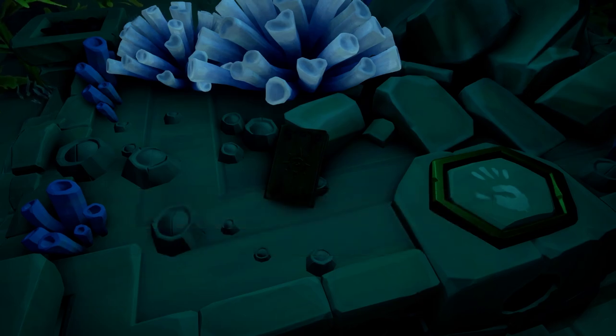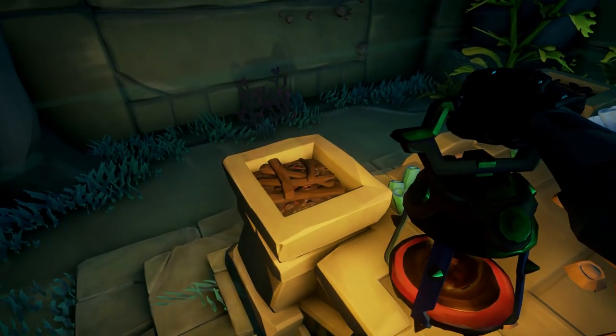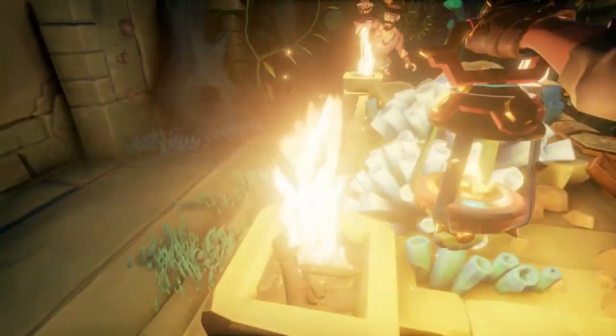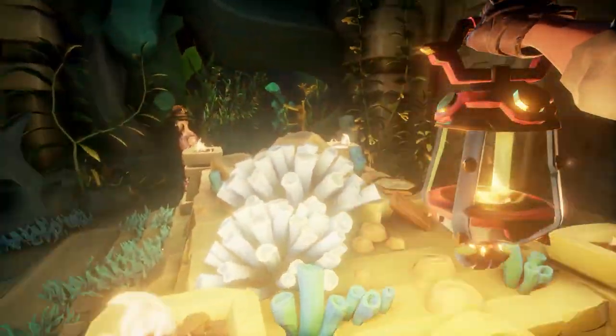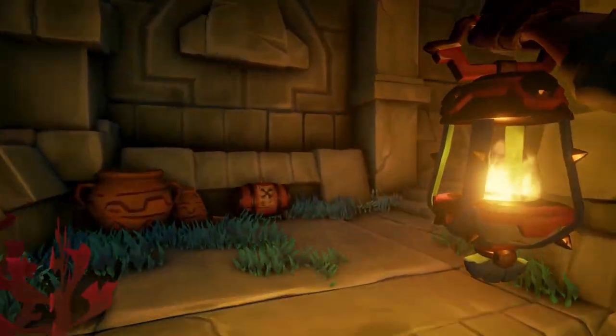After reading that journal, to open the door and make your way back up to the main room, all you have to do is light these beacons, and you'll make your way back up.